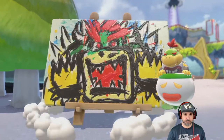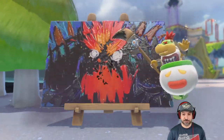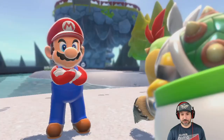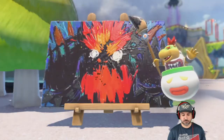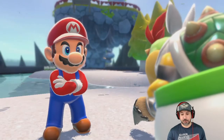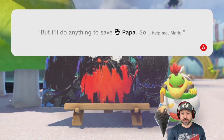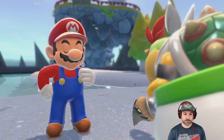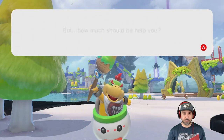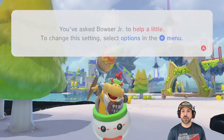Bowser Jr. seems to be heading over here. Then Bowser turns into Fury Bowser! It looks like Bowser Jr. is in trouble — his dad is out of control. He tried to help him but he's too big and mad. He says he'd never ask for help, but he'll do anything to save his papa — so help me, Mario! Of course, Mario being the ultimate good guy, it looks like we're going to help make Bowser go back to normal. We've teamed up with Bowser Jr. — we can choose how much he helps: a little, a lot, or none at all. Let's go with a little.